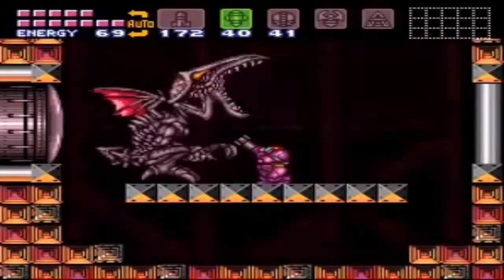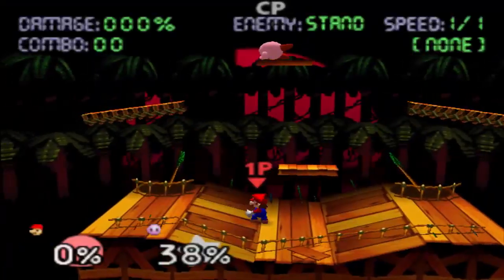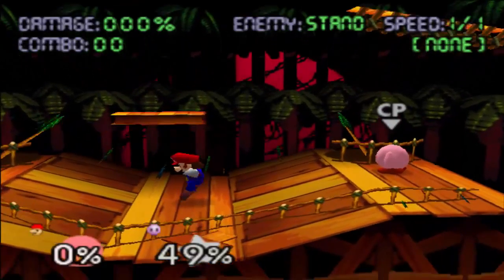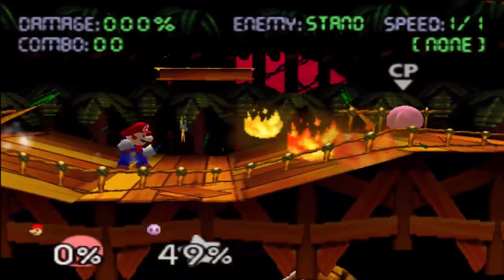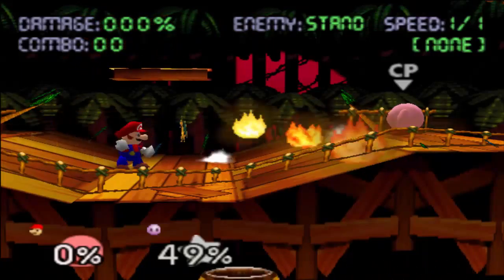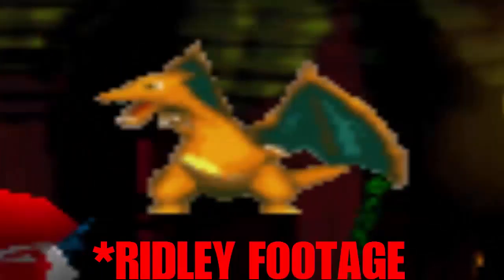For many years, Metroid fans have wanted Ridley, the main antagonist of the series, to be able to join the fight. While he isn't a playable character in this little trick, we did spot him. What you're going to have to do first is either turn on items in the regular mode, or go to training mode and just sit on the items there. We personally find it easiest to spot him if you use the training mode. Next, what you're going to have to do is spawn a Pokeball, either by waiting for it to appear, or if you're in training mode, just by pressing the button. When doing this, the Pokeball will appear of course, and you need to throw it at or on the ground. One of multiple different Pokemon will appear, but if you're lucky, you will see Ridley, like in the footage shown here.